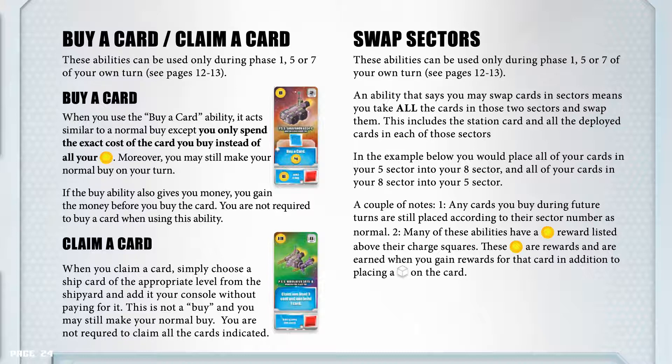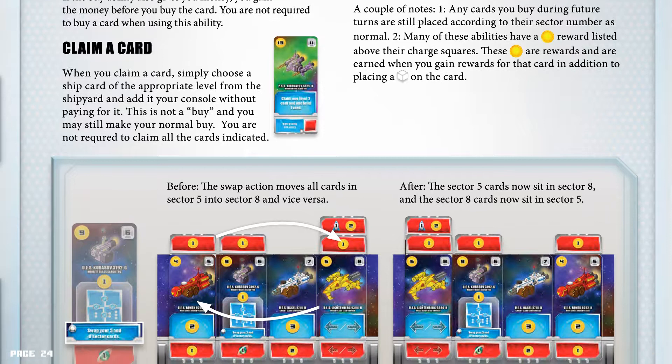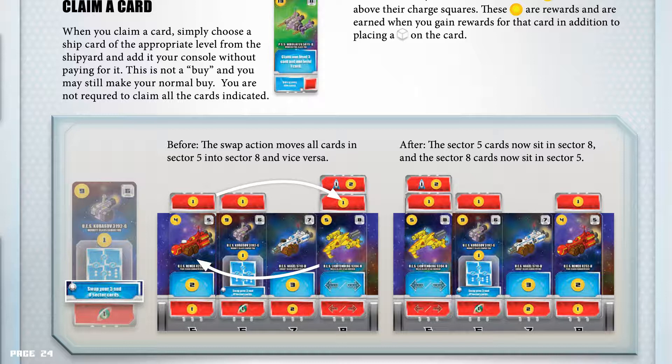Swap sectors abilities can only be used during phases 1, 5, or 7 of your own turn. An ability that says you may swap cards in sectors means you take all the cards in 2 sectors and swap them — this includes the station card and all the deployed cards in each of those sectors. In the example, you would place all of your cards in your 5 sector into your 8 sector and all of your cards in your 8 sector into your 5 sector. Note 1: any cards you buy during future turns are still placed according to their sector number as normal. Note 2: many of these abilities have a credit reward listed above their charge squares — these credits are rewards and are earned when you gain rewards for that card, in addition to placing a charge cube. The swap action moves all cards in sector 5 into sector 8 and vice versa.